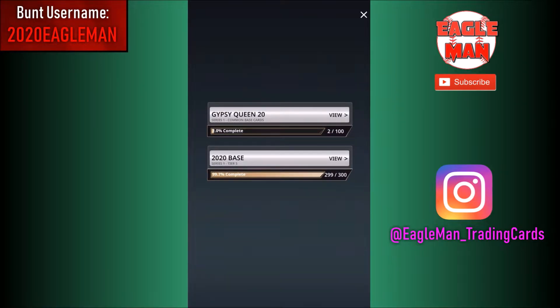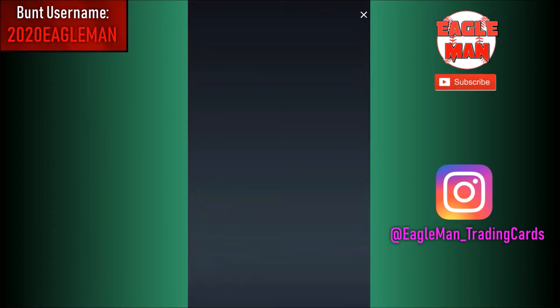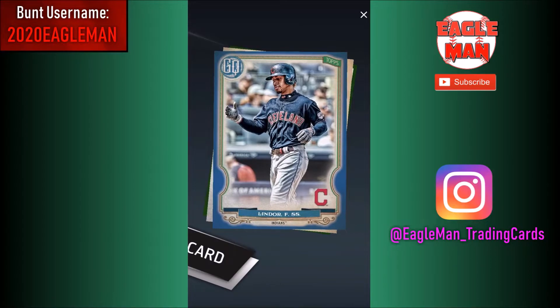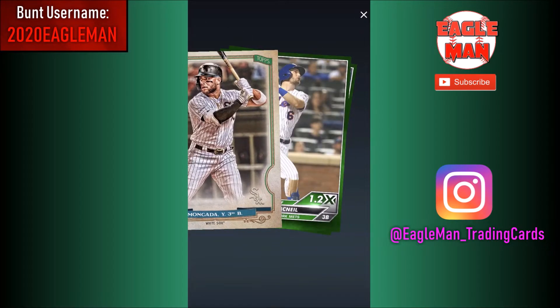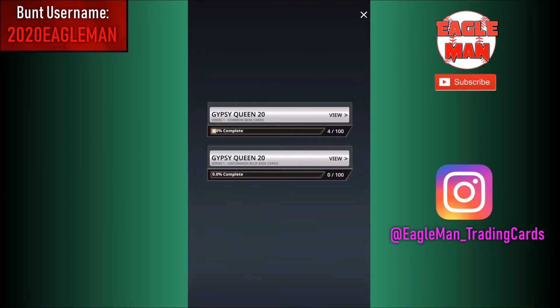So there's 100 cards in the base - that's actually a lot. I don't think we'll come close to completing that, but that's alright. Just like the last few videos, we'll jump to the more notable cards. We get a Frankie Lindor blue base. Let's go, love my Indians - that's an awesome card to get.